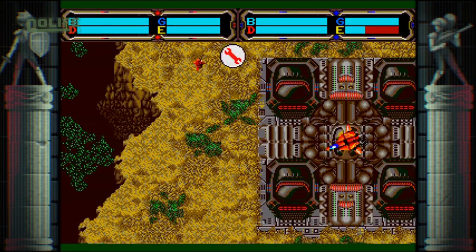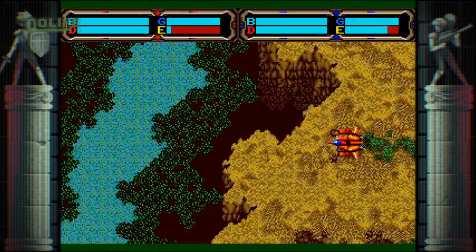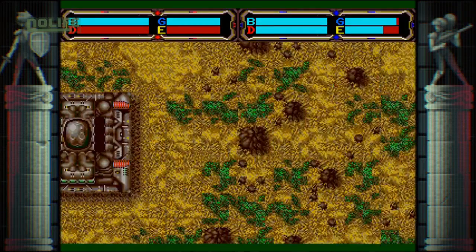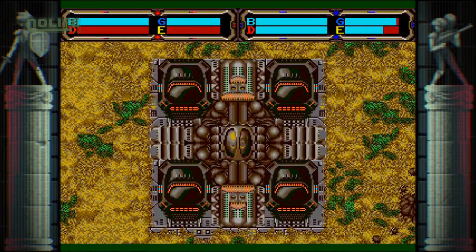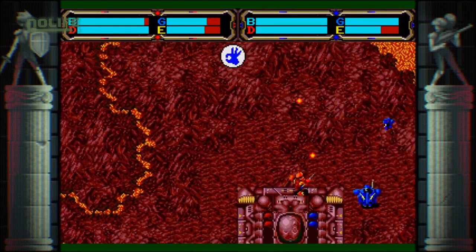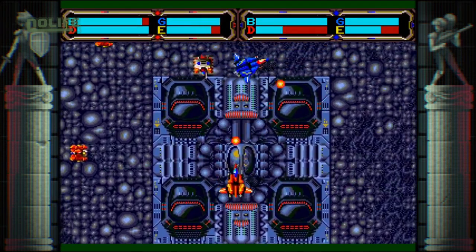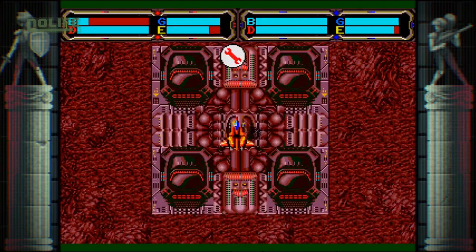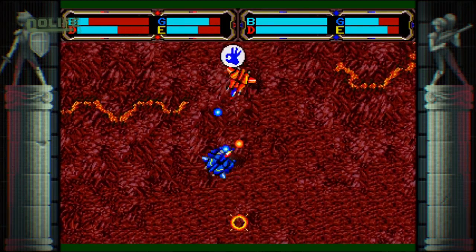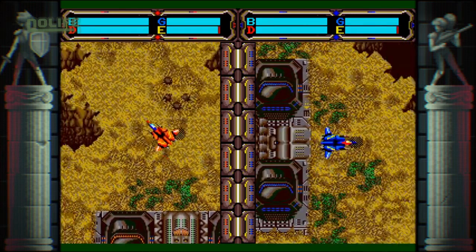Ce qui serait plus facile si le mecha n'avait pas une autonomie aussi limitée : sa jauge d'énergie se vide très rapidement et ne peut être rechargée qu'en revenant dans une base alliée. Sinon c'est l'explosion, et si le mecha réapparaît sur la base principale, le joueur aura perdu un temps précieux ainsi que l'unité transportée. L'IA, de son côté, gère tout cela très efficacement : si dans le premier Herzog vaincre l'ordinateur ne posait pas de grandes difficultés, Herzog Zwei se révèle nettement plus ardu. Herzog Zwei propose également un mode 2 joueurs en écran splitté, et c'est probablement contre un adversaire humain que le jeu se montre le plus fun.